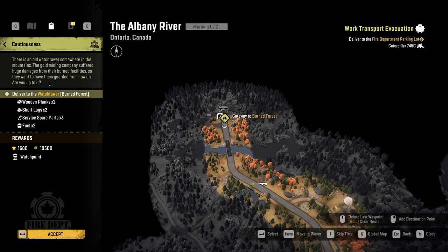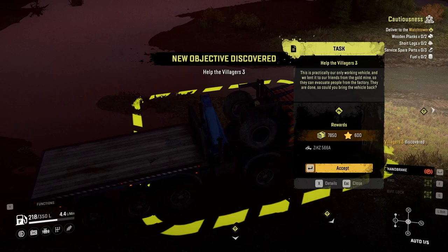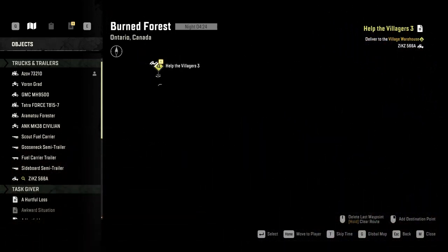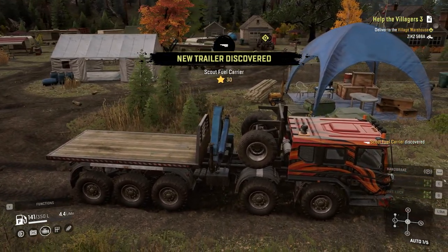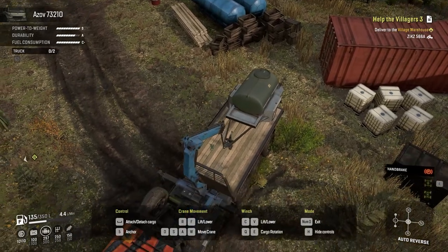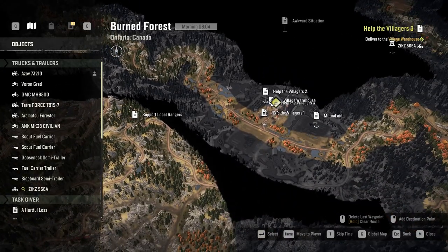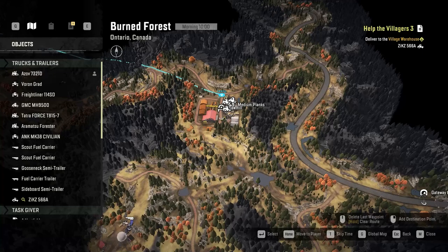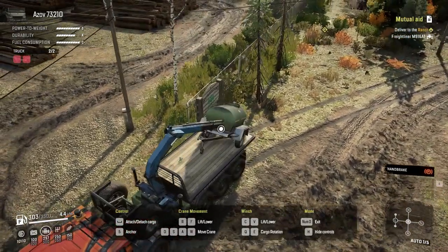For the next contracts, I'll show you the task to unlock the new Zeeks. The task is called 'help the villagers 3' and you need to tow the Zeeks 566a from this location to the village. At that location you'll find three things: a scout fuel carrier, the Zeeks 566a, and a Freightliner. Put the scout fuel carrier on your truck, then start towing the Zeeks to the village to unlock it. For the scout fuel carrier, bring it to the location at the sawman — you're going to drive around that area a lot so having fuel there is really nice.